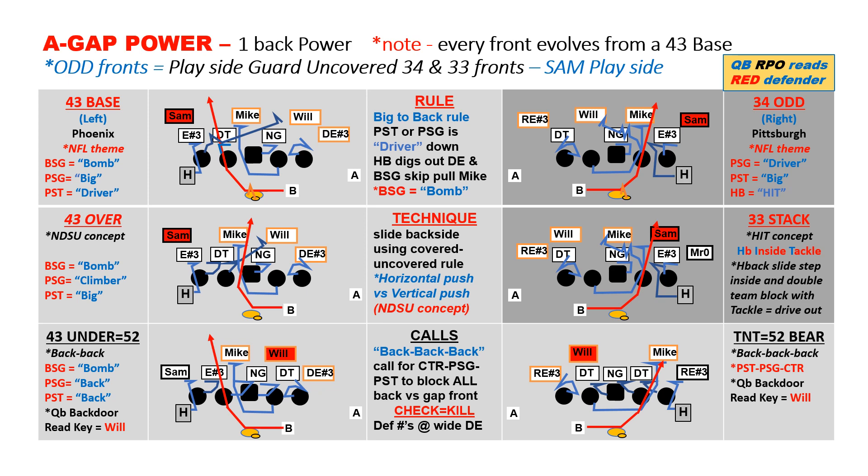Here's the look of our A-gap power against all the different fronts. We run power in the A-gap, so those outside backers in these odd fronts — those rush ends and SAMs coming off the edge outside the tackles — are non-factors. The back stays up the A-gap. On the left-hand side we've got the different 4-3 front variations, and on the right are the odd fronts. The dark gray is the 34-odd, and then the 33-stack, both using the HIT concept with that H-back.